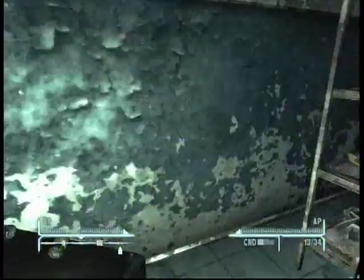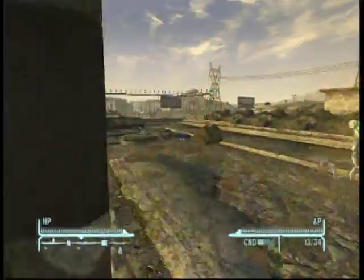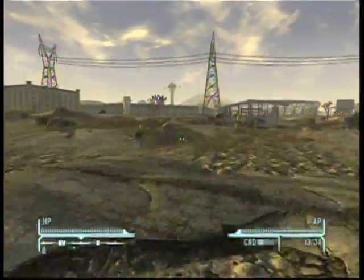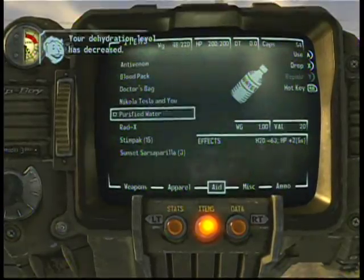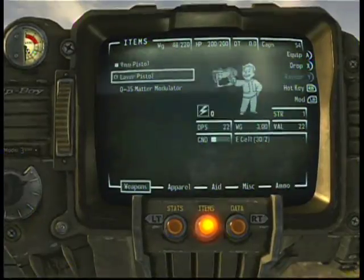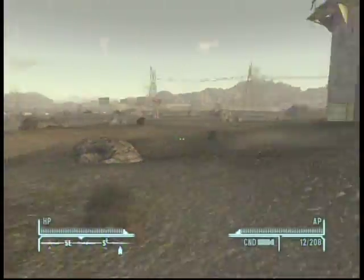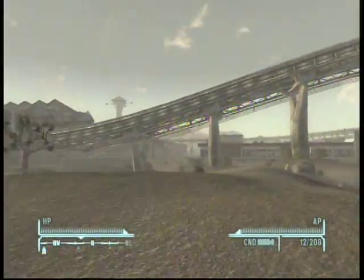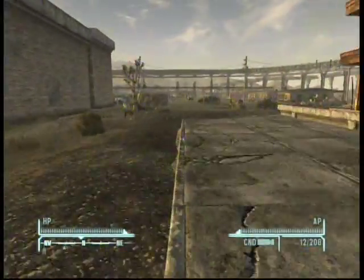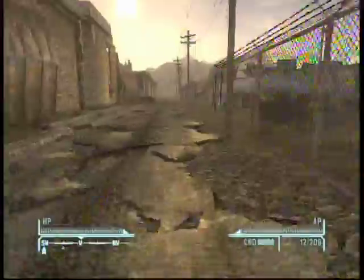Now we're going to leave the Repcon Headquarters and go to Freeside. Cross this bridge and make your way towards that big Stratosphere hotel tower sticking out of the ground. You will get to this Air Force Base on my left — Camp McCarran — that is the NCR main headquarters. That's also where you can take the monorail into New Vegas if you don't have 2,000 bottle caps to get past the credit check — you can take that monorail for free and it will take you right into New Vegas. NCR sharecropper farms on my right, and you want to cut through there to Freeside's East Gate.